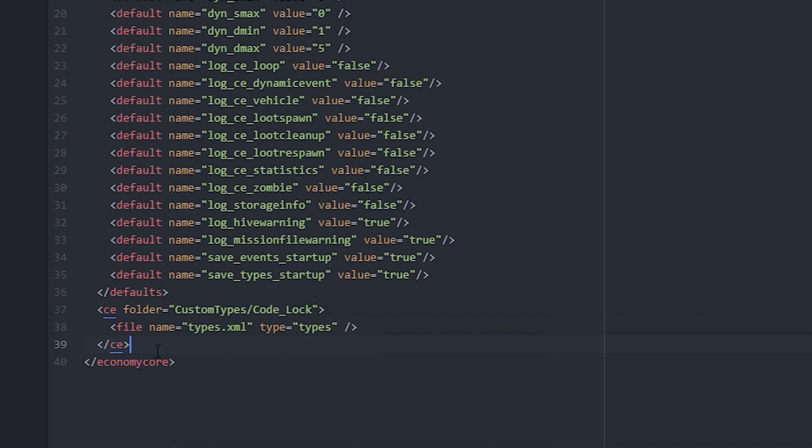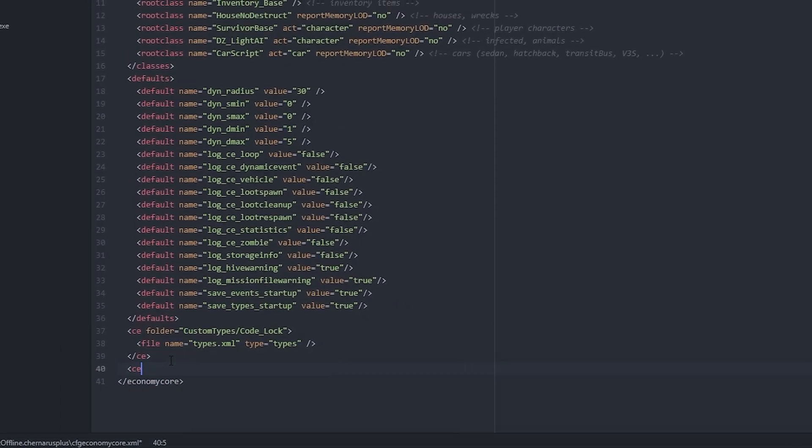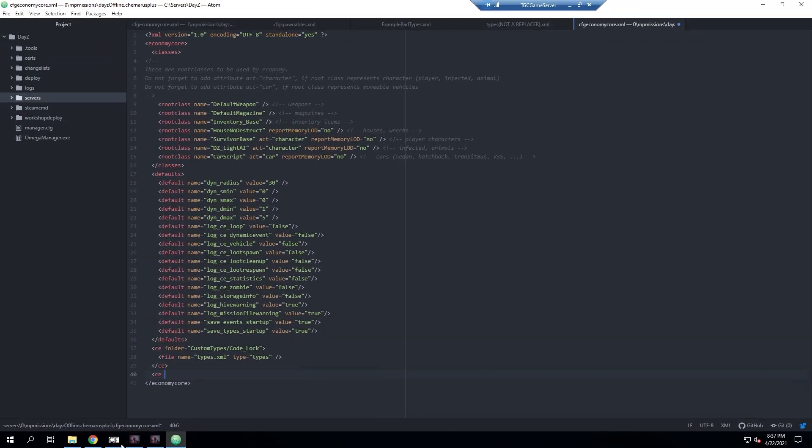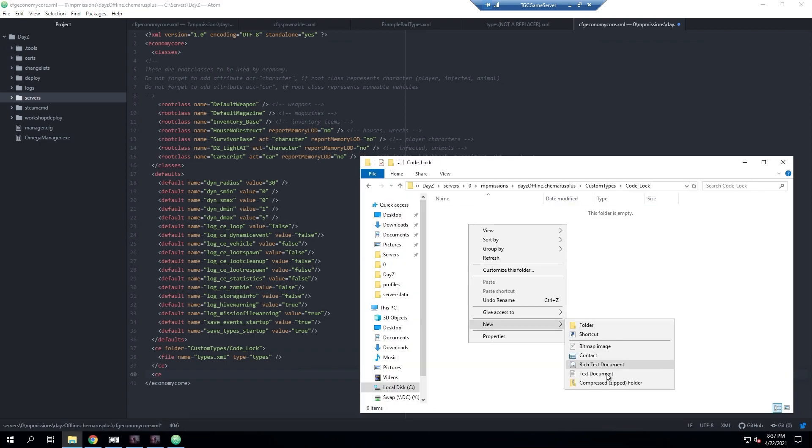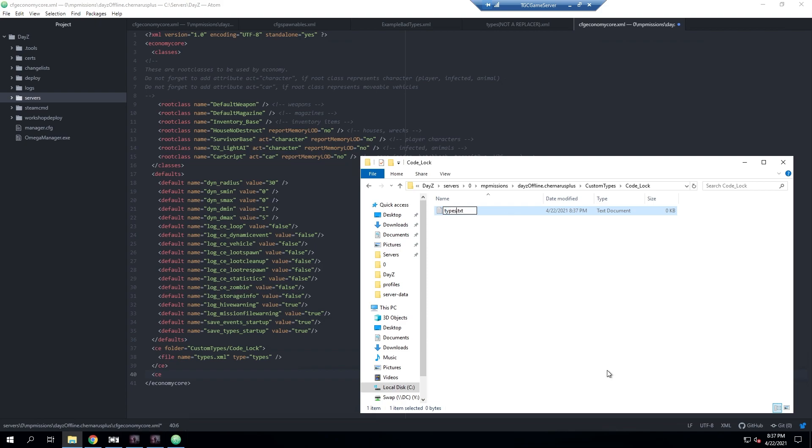We're going to do the same thing and add a new CE entry for each individual mod that has custom files. But before we do that, we're going to jump into the Code Lock folder and create the actual types.xml file there.